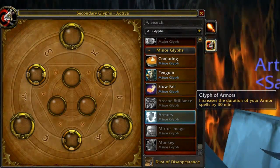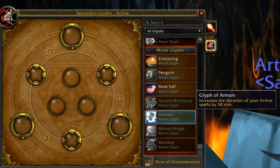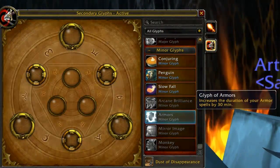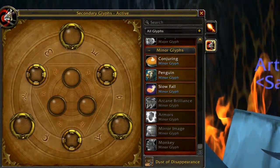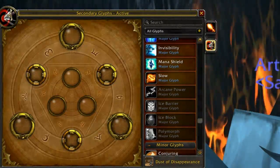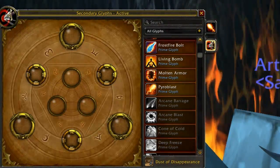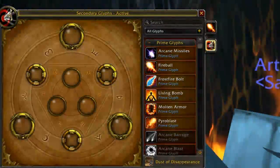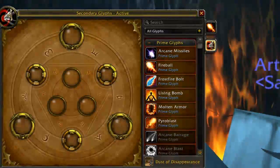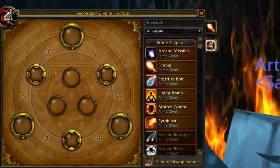So minor glyph recommendations: Minor Glyph of Slow Fall, Minor Glyph of Mirror Image, and whatever you'd like for the third slot. For PvE fire mage glyphs overall, my suggestions are: primes — Frostfire Bolt, Living Bomb, and Molten Armor; majors — Polymorph, Evocation, and Blink. These are all simply suggestions — feel free to customize and tailor them to your play style, as that's the only way you'll play optimally.